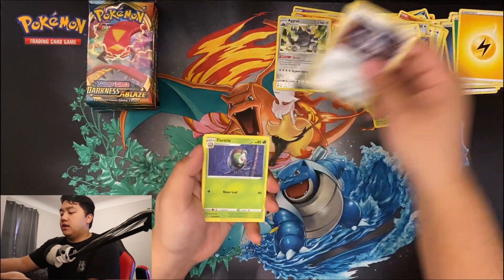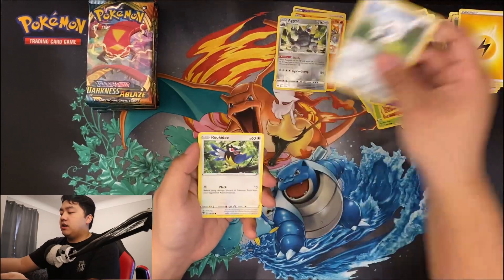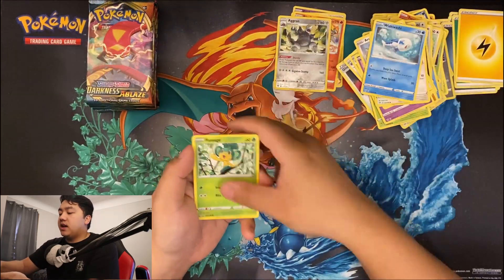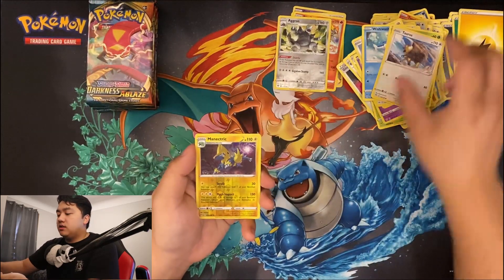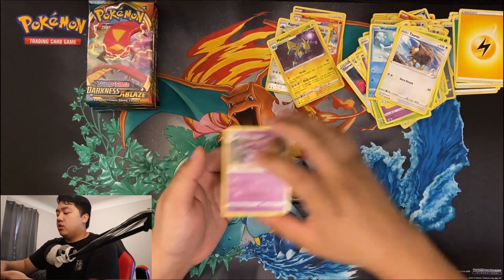Energy, Clanging, Dark Tricks, Dark Tricks, Druddigon, Arcanine, Rookidee, Wishiwashi, Pansage, Tauros, Manectric, Granbull.